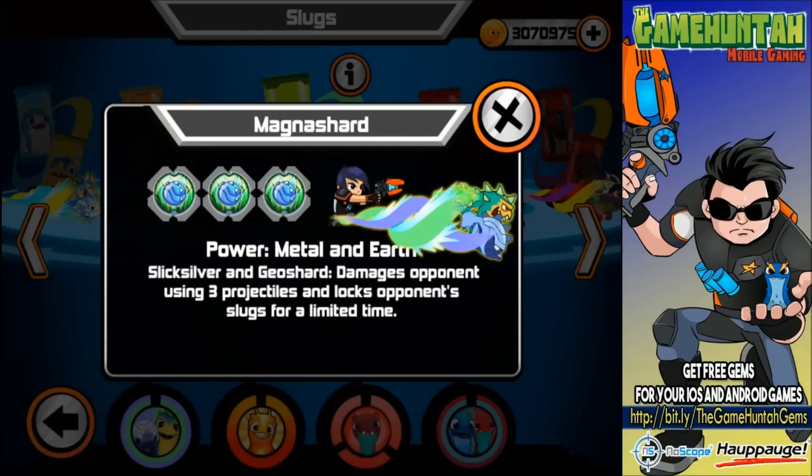Hey, what's going on guys, this is the GameHunter channel with an exclusive first look at Magna Shard, the new fusion shot that's gonna arrive in Slugterra Slug It Out really soon. I have Magna Shard because I'm a beta tester of the game — I have access to all these updates before the official release so I can test the game, so by the time it releases for you guys it's fully functional. Magna Shard: Power of Metal on Earth — damages opponents using three projectiles and locks the opponent's slug for a limited time.